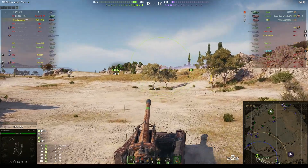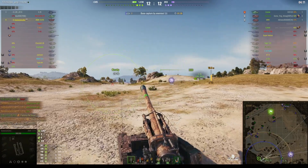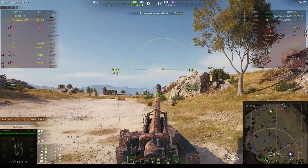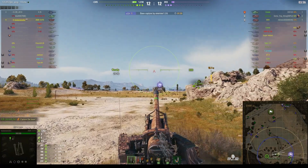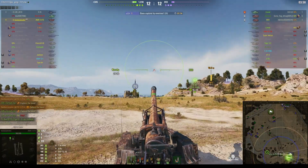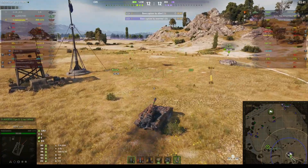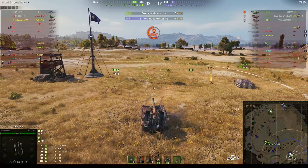Not a hugely powerful engine on this vehicle but it certainly gets it up to 60 kilometres per hour — one of the faster arties. The enemy has decided to cap, which is only surprising because there's only one up there. I'd have thought it would be one of the arties — probably the Hummel rather than the M-44, though the Hummel's not particularly fast. The E-25 is now in the cap and we did get spotted.